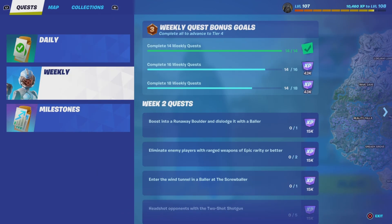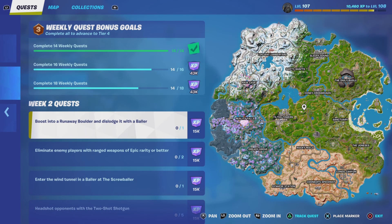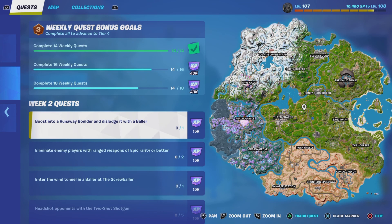Here are your week two challenges. We got: boost into a runaway boulder and dislodge it with a flower. All we gotta do is shoot down — I think we gotta go to the Rave Cave and head over towards Tilted Towers, because there's one there. If we shoot that down and dislodge it — I think you have to grapple to it, I'm not sure. And eliminate enemy players with ranged weapons of epic rarity or better.